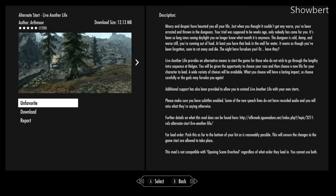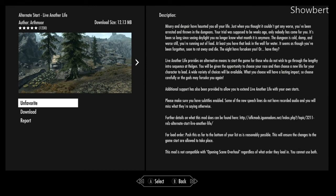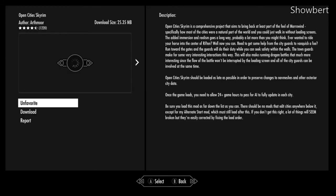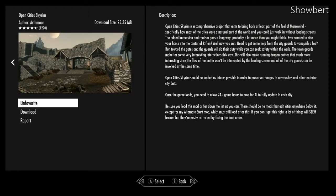This mod lets you choose an alternate life starting point and pick your own city to start from — you still have the same quests, so nothing changes there. My personal favorite is Open Cities: the doors to places like Whiterun just open wide, there are no glitches, and it runs smoothly. All these mods I highly recommend for a good, slightly different experience.